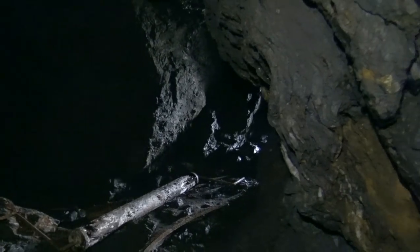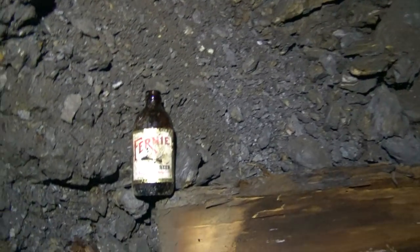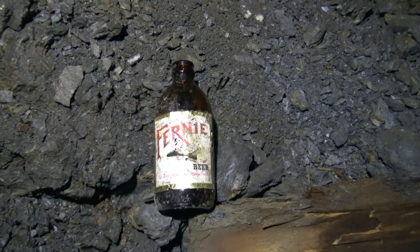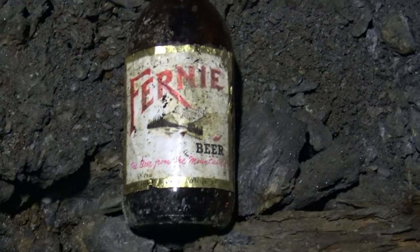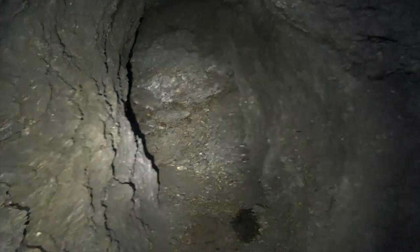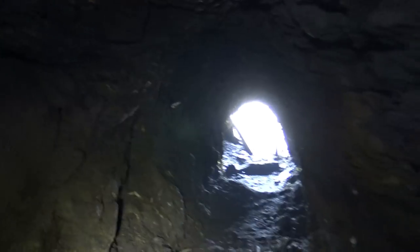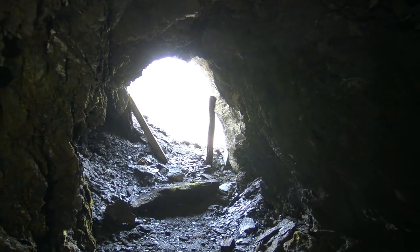So we're almost back at the entrance to the Isle Mine. There's that little roller, whatever it was for. And then we noticed, when we passed by, there's an old stubby beer bottle — Fernie beer. They don't make bottles like that anymore at Fernie Brewing, I don't think. Anyway, we're making our way back out. There was that first branch that we went down, the one that was to our right. And there's looking back out at the entrance. I guess that's it from the Isle Mine — we'll make our way to the next one and see you there.